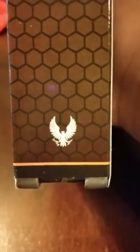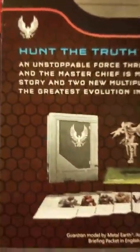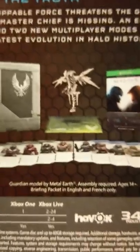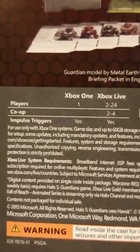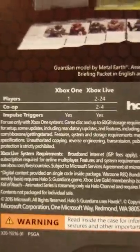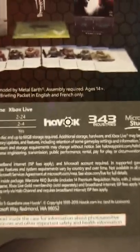Really nice hexagonal pattern around the box. Steelbook comes with it — a little insignia right there. "Hunt the Truth." This is all that comes with it: one player, Xbox Live 2-4, co-op 2-4. Awesome, impulse triggers, warnings, copyrights. Shout out to Havoc, 343 and the Microsoft Studio team.